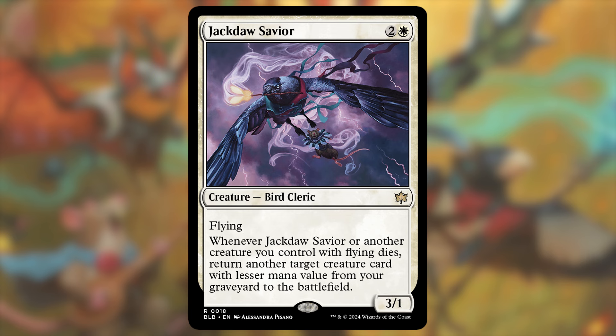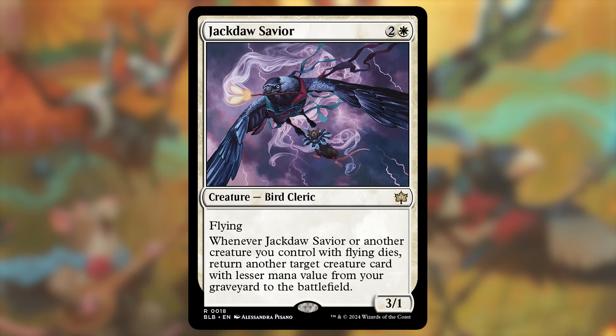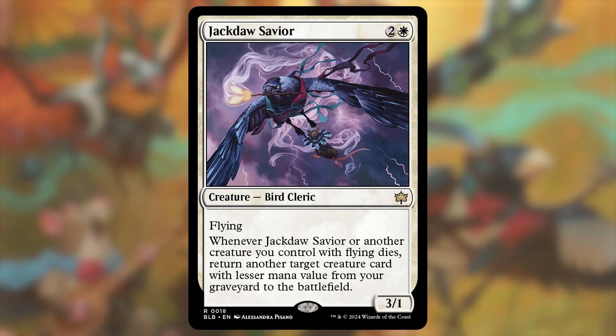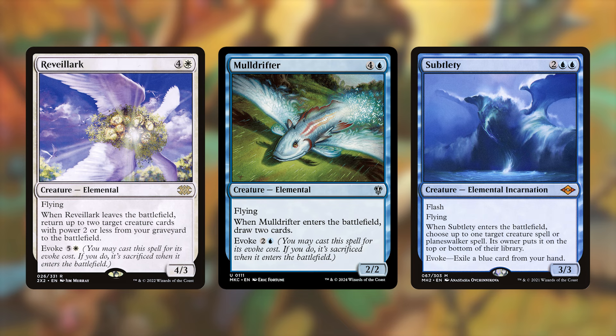Jackdaw Savior is a pretty good reanimation card with an interesting twist. It's a 3/1 flyer for 3, which is really solid, and whenever it or another creature with flying dies, you can return a creature with lesser mana value from your graveyard to the battlefield. It triggering off of itself is honestly really solid value on its own, and triggering off of other deaths is amazing since it's always to the battlefield. Flying is a limitation, but this obviously goes well in a cube with a flyers theme built in. What goes really crazy is if you have evoke cards — Reveillark, Mulldrifter, Subtlety, and other flying evoke cards will love Jackdaw Savior. If you cast them for their evoke costs, you're getting a higher mana value death trigger most of the time, and this goes great in a cube that already runs them.